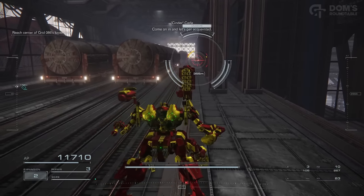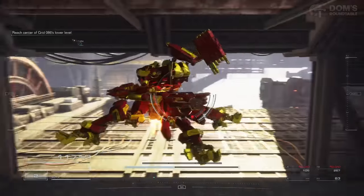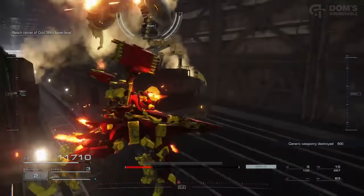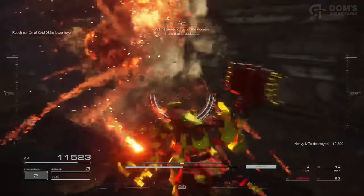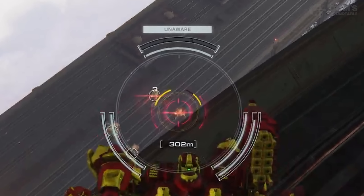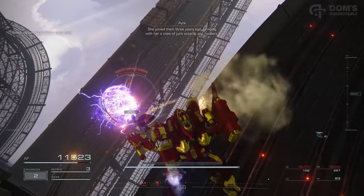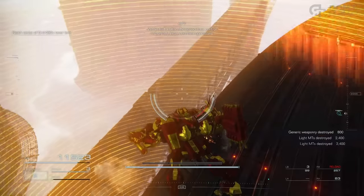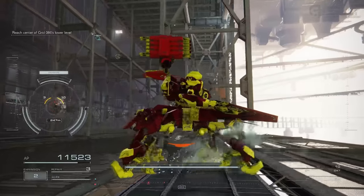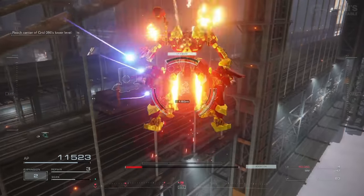Tip number nine goes hand in hand with tip two but is more specific: stealth whenever you can. I mentioned using scanning to seek out enemies so you're not ambushed — this takes it one step further and teaches you how to ambush your enemies. If you get the drop on enemies, they'll have the unaware status and you deal ridiculously more damage to them. Getting the drop on groups of enemies, charging up your multi-lock, and obliterating them in one hailstorm of rockets not only saves health and ammunition but just makes you feel so damn cool.